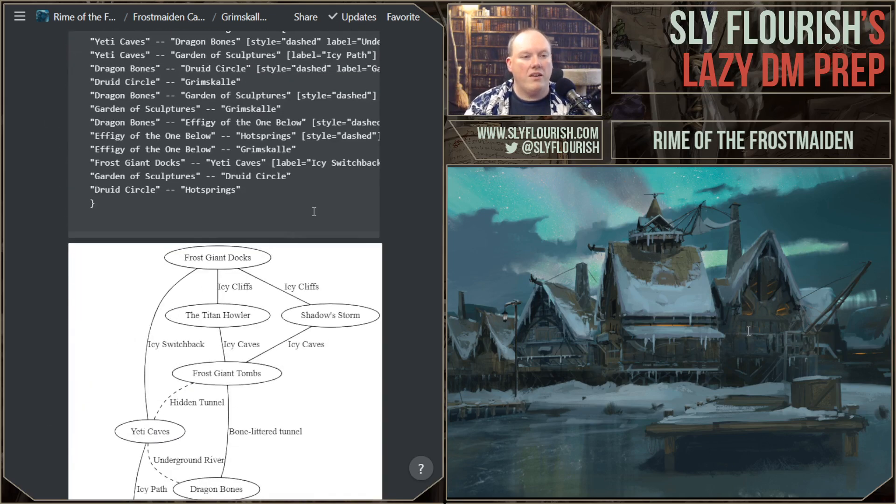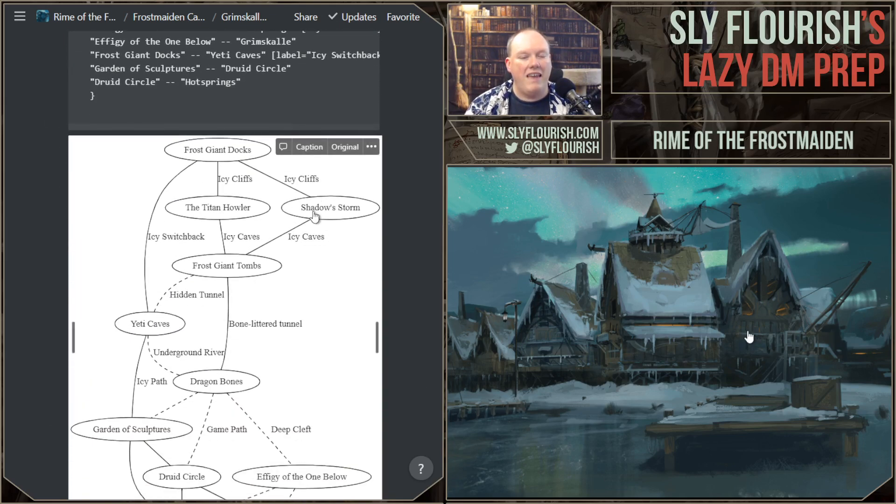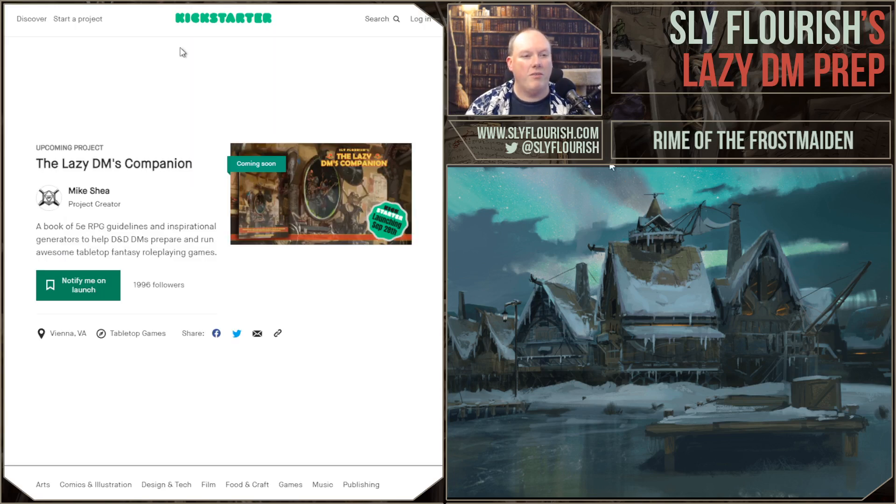So last week the characters went to the docks and got attacked by two giant dire sharks. The sharks were very dangerous — they hurt people badly. There was a lot of confusion among the characters about whether they should dive into the water, fight them, or leave the water. Hey, we hit 2000 followers! Small celebration time — 2000 followers for the Lazy DM Companion. Thank you guys very much, we hit a round number, that is awesome.